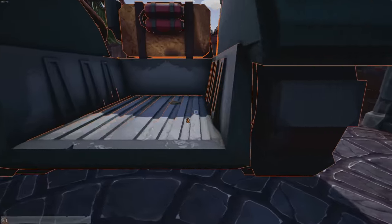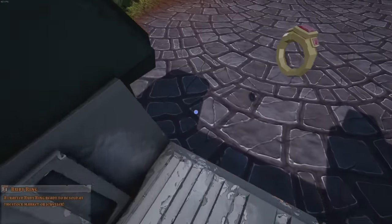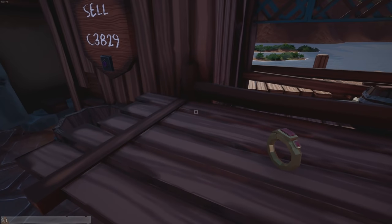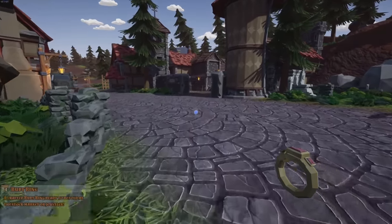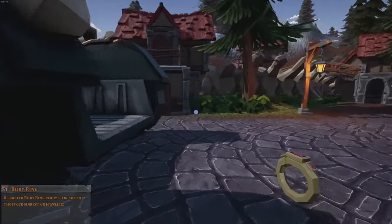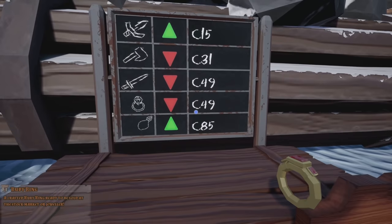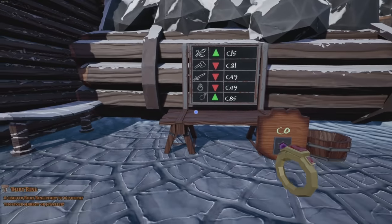Let's see what this guy is worth at the jeweler. There are different ways to sell — one being the jeweler which gives you a flat rate, and there's also a stock market where some things can be worth more at certain times. Oh, 38.29 — that's the flat price you get every time. Let's go see if a stock market has better value. Rings are currently down — 34.62 — not worth it right now.